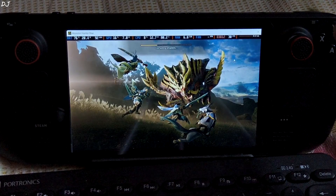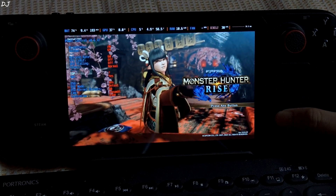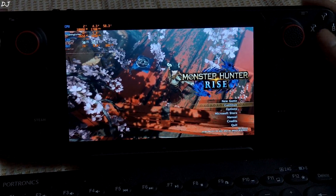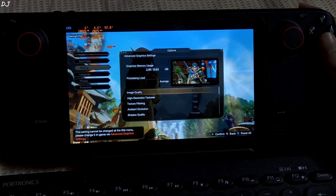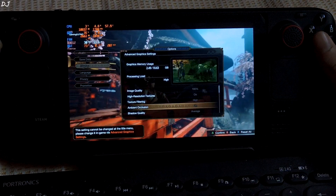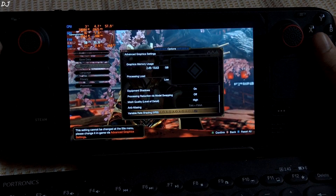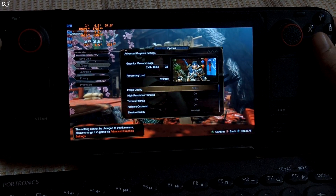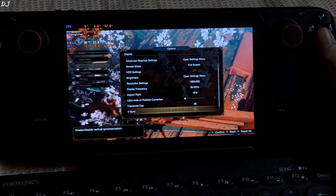This is why updates are so important — this game should have been playable before. RTSS and Steam Deck Tools are running in the background with refresh rate limit set to 60Hz. I'll set the OSD mode to full. Graphics setting set to Average preset, image quality at 100%. VRAM usage with the Average preset should be around 2.5GB. Anti-aliasing is set to TAA plus FXAA, 800p resolution, Vsync enabled.